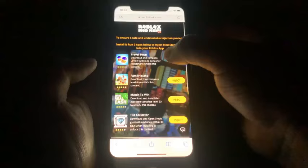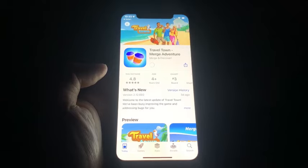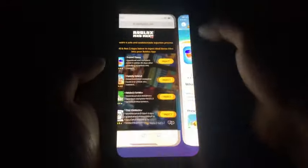For the first app I'm going to download Travel Town — it's taking me to the App Store. While that's downloading, I'll go back to the list and download another app. You want to make sure you download at least two apps to make sure the process works. For the second one I'm going to do Family Island — it's taking me to the App Store to download that as well.